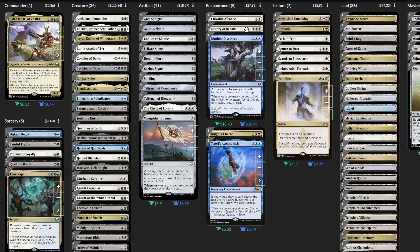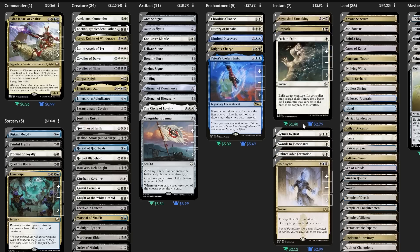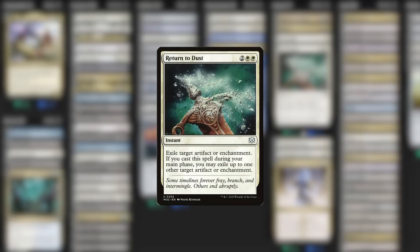One last stop before we get to the creatures themselves — it's been a while since I've seen Return to Dust in one of these videos. I just don't care for this card. It needs to be played at sorcery speed to get its full benefits, and there are just so many other better removal spells these days, and we're already playing most of them. These colors are great at removal, so I say we return Return to Dust to dust.